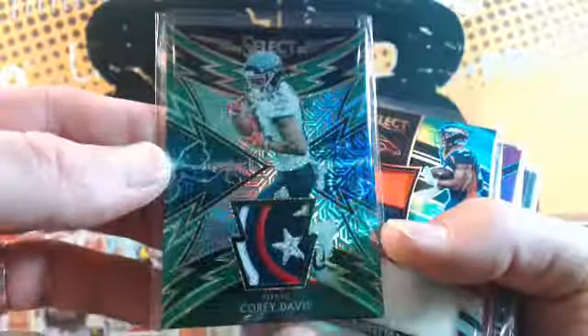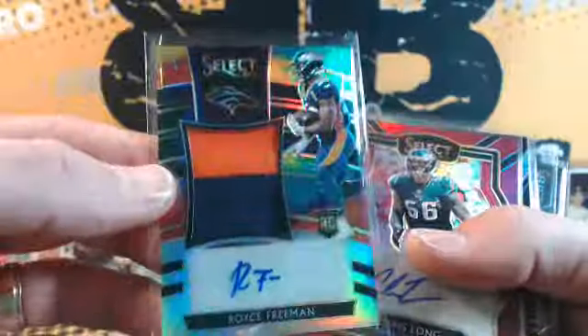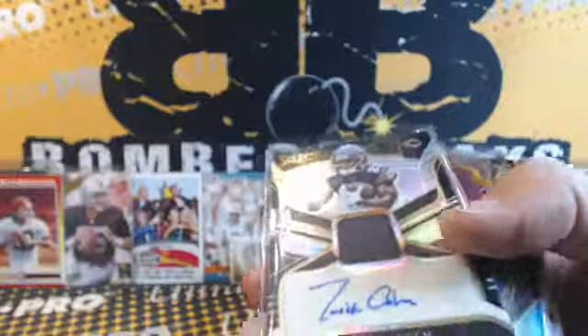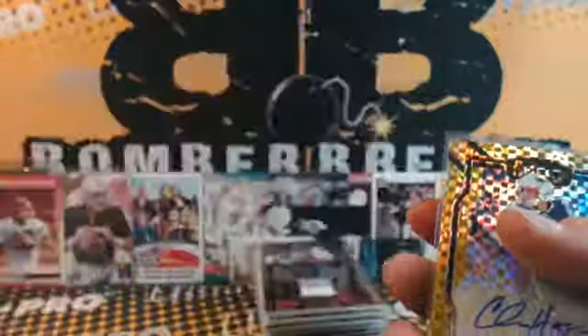I'm just going to show the cards that I sleeved up. Tie-dye Warner, Saquon Prism. That Corey Davis is out of five. Freaking sick patch. Freeman Rainbow, Long, Otto, Tariq Cohen, Cousins Football, Aaron Rodgers Tie-dye, Mariota, Shaquem Griffin, Rooks, Saquon Memorabilia Prism.